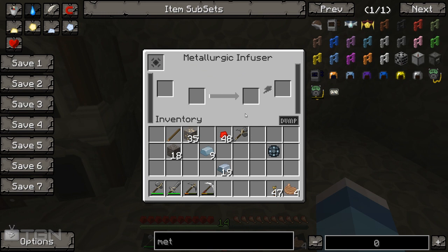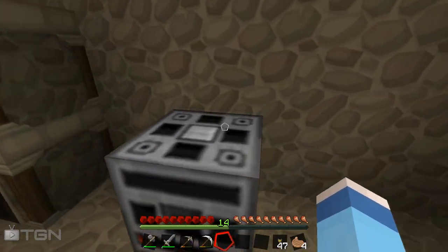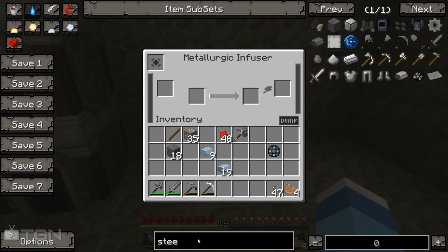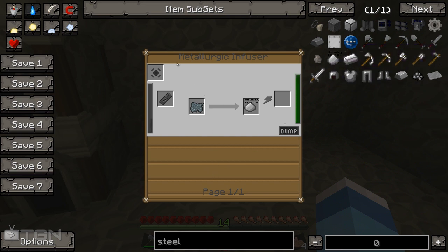Now if you look at the interface you'll probably think, oh my god I do not understand what is going on here. Well it's really, really simple. The metallurgic infuser at the minute can only be used to make two things - steel is one of them and you can make bronze ingots via this as well. Steel is really the main reason you're going to be using it to start yourself off. Normally you're going to have to power it using Universal Electric kilojoules, but there is another way which means we need to make a few bits and bobs first.